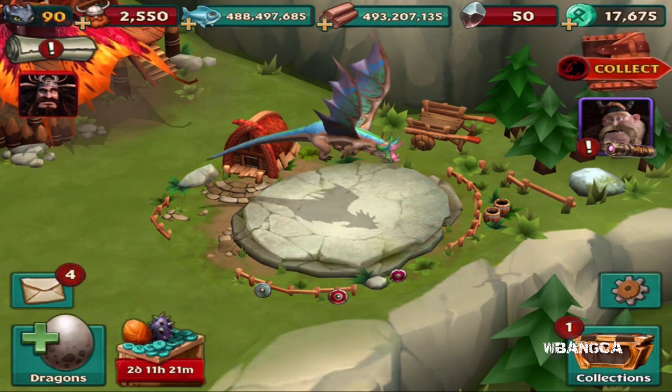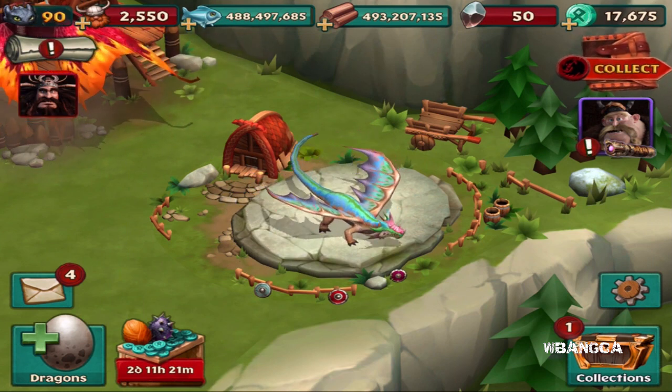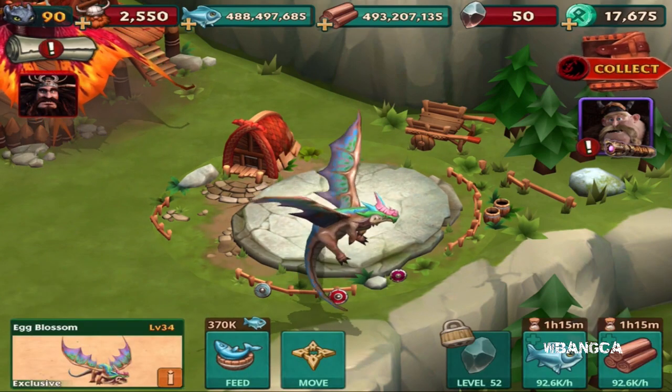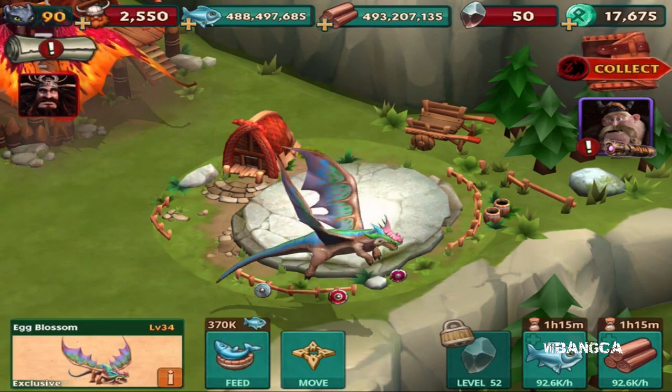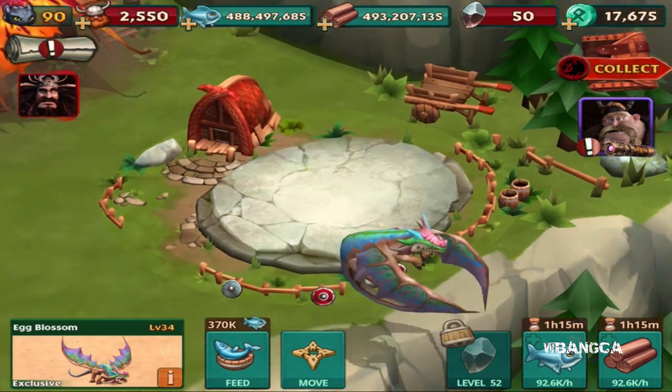Here it is — the Egg Blossom dragon, the limited exclusive dragon available in your game. This is what it looks like. It doesn't have any special animation — not like the premium dragons, which have special animations. This one doesn't have anything, so there it is.